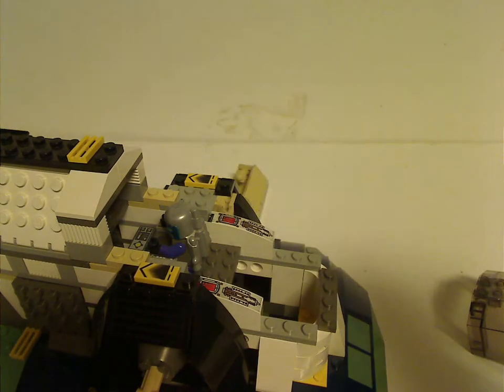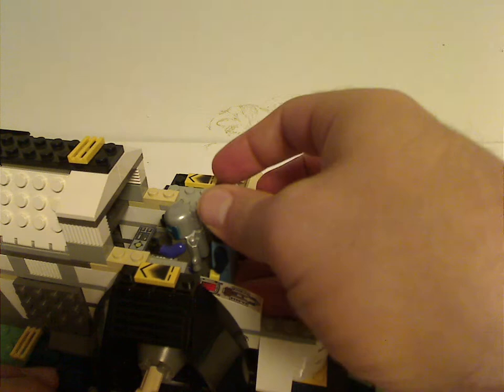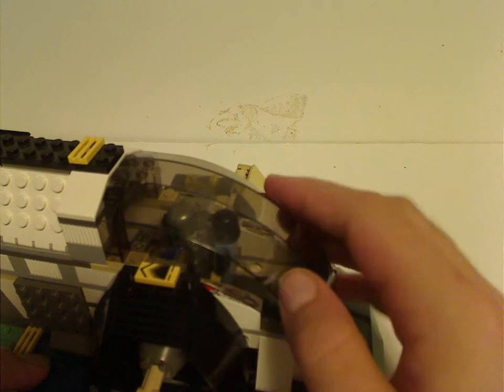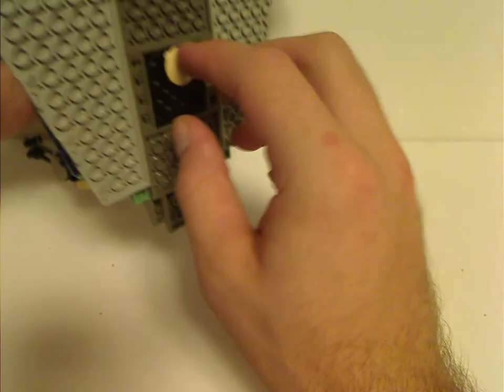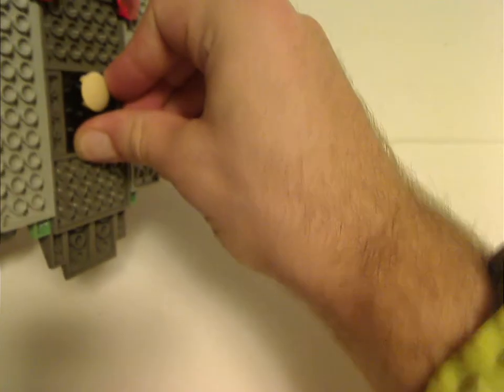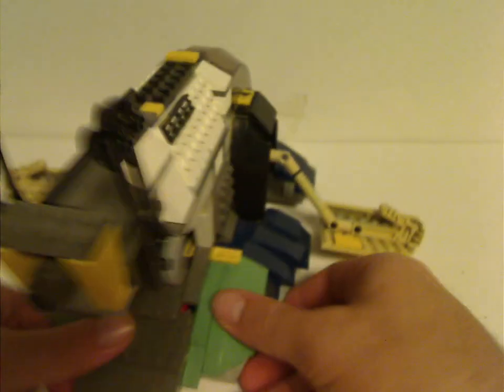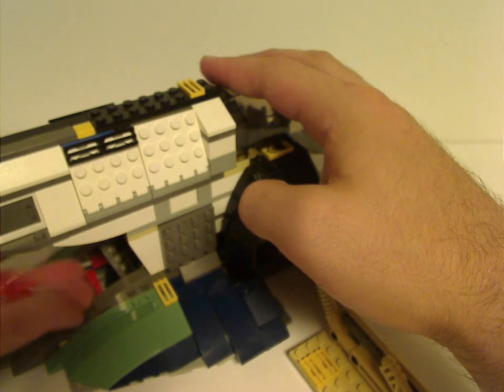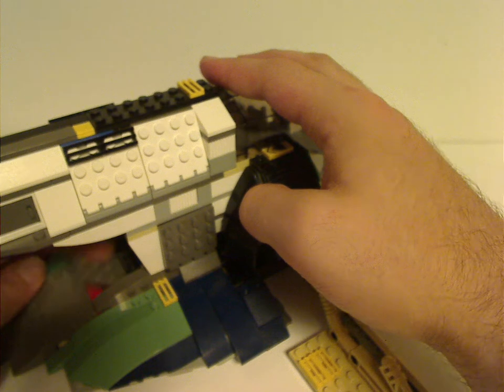There's enough space to fit both of your figures onto it — you can put them right behind each other rather than side by side as in the movie. As for one of the main features: if you look at the back of it, you see this tan tile — when you pull on that, it drops a few bombs. You can put it right back on like so, and to get it all back in again, you flip this open, put them in, and then close it up again.